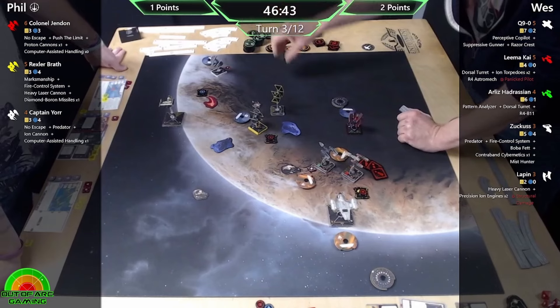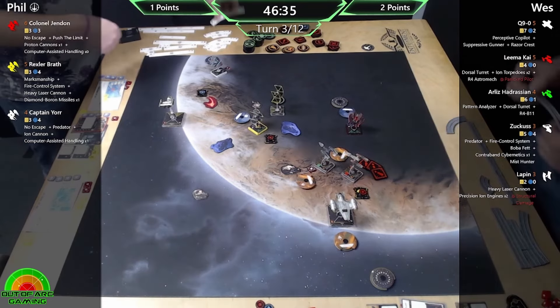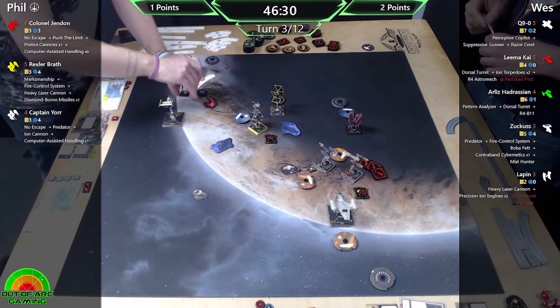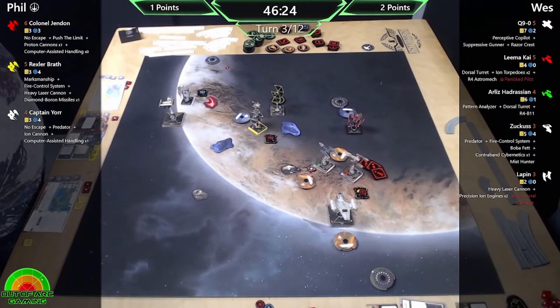If you're going to get into nice positions like we had with Jendon you're going to want to use all of those actions for just crazy fun stuff - which is where I aim because I tend to forget about objectives, fly at the enemy and throw dice. And we all want to do that really. That's why I like Chance Engagement.